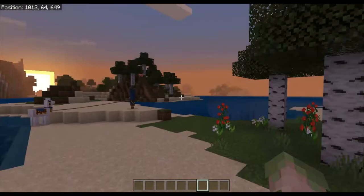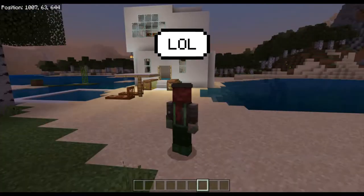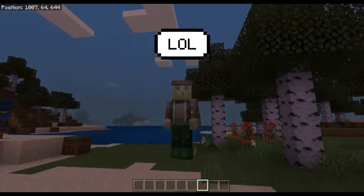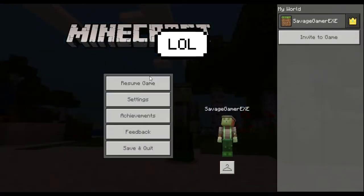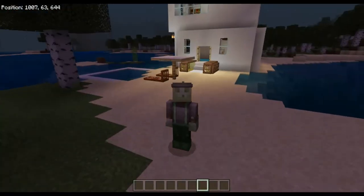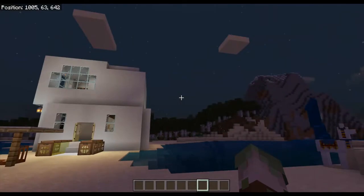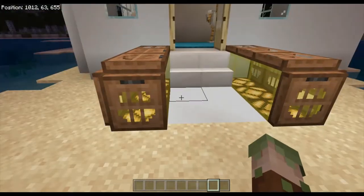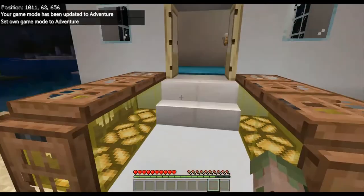Welcome back to another Minecraft video guys, and if you like this make sure to drop a like down below and subscribe. Don't ask why I have a girl skin on — I just like the front of the skin. I make my own skin though, so stay tuned for that. Today I'm showing you how to make a modern beach house. I'm teaching you the first layer today; the second layer will be in part two and the interior in part three. There is a working elevator inside, so let's go on adventure mode and I'll show you around.